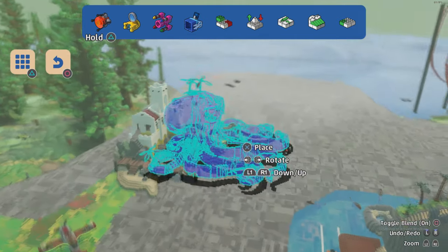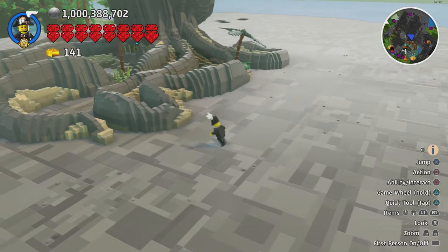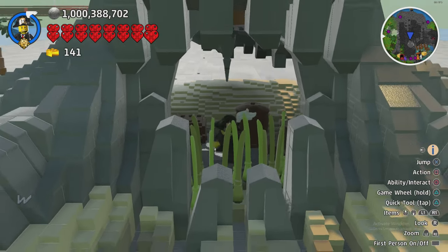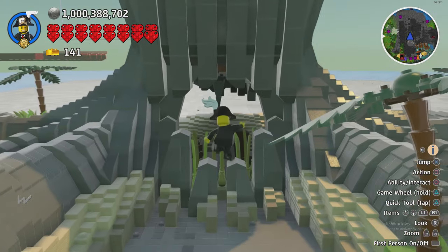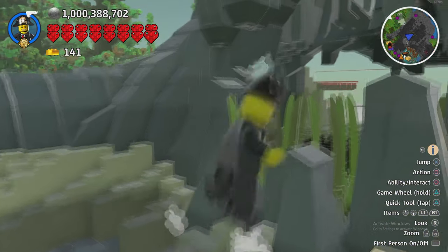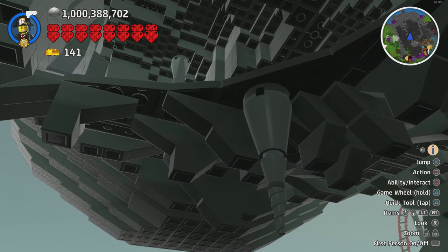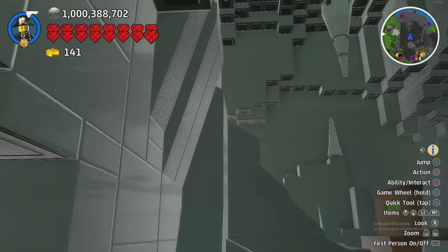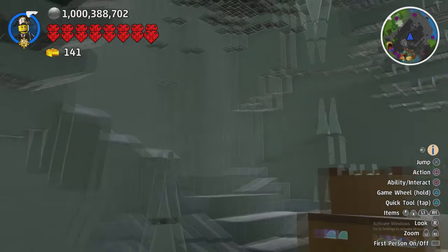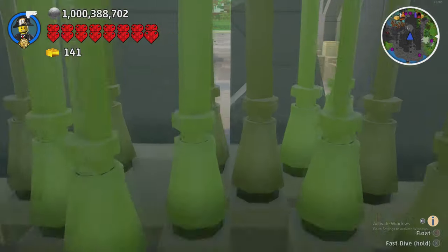Then we have the Treasure Caves - obviously you can tell the shape of this one - it's the shape of a squid. I really like this entrance with the grass - it doesn't block the entrance, it's literally like jumping through grass. We've got some crates in here, some stalactites or stalagmites - I can't remember which are the ones that go up and which go down, let me know in the comments. And there's some treasure up here as you would expect from a treasure cove.